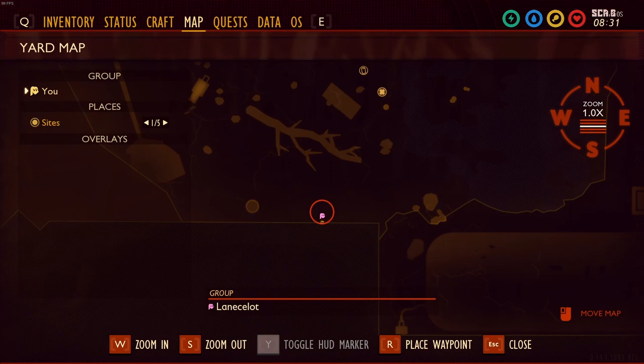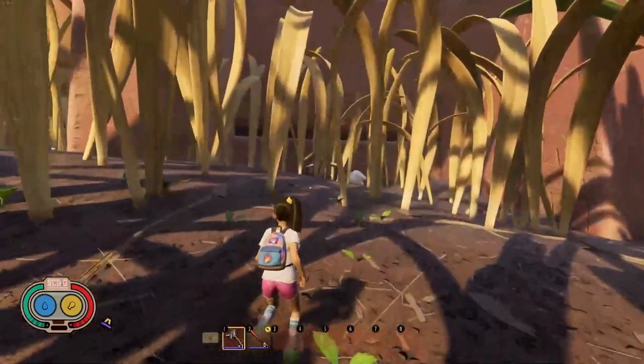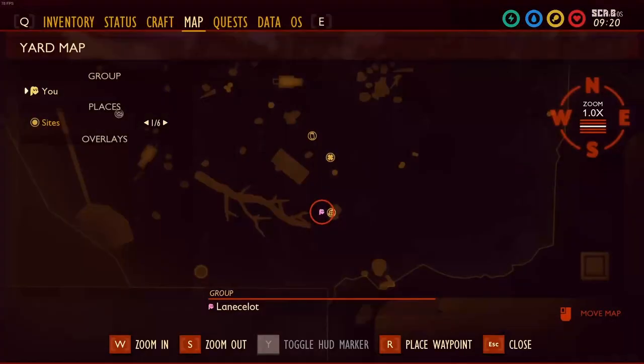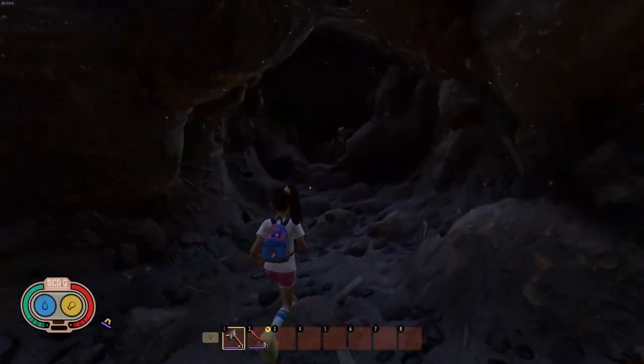Under the porch of the house, near the hedge, you can find one right here, not too far from the paint bucket. Underneath the yoked girth head, which is located right here on the map, and this one is right underneath it — you can't miss it.